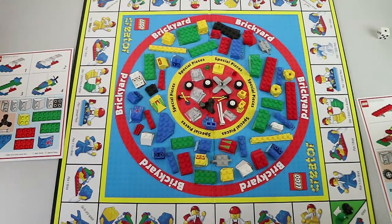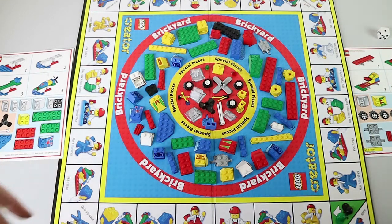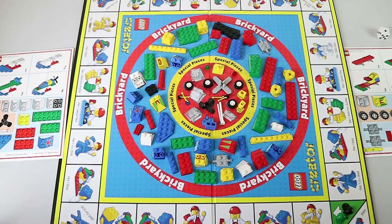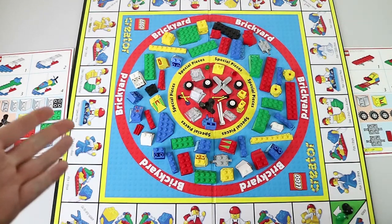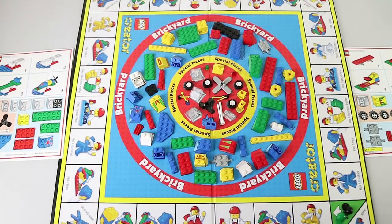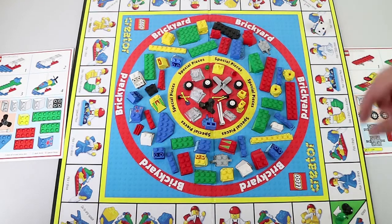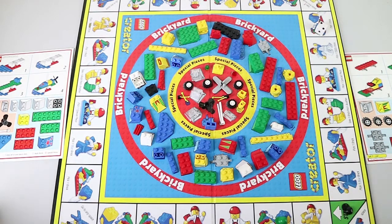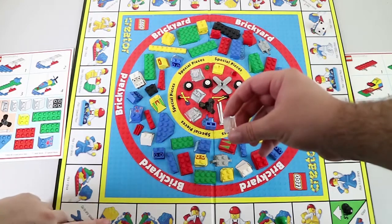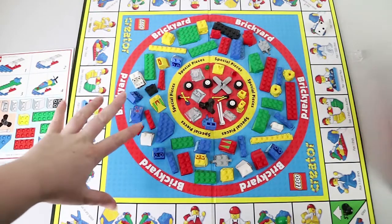We're not going to explain all the rules because it's literally just what you land on is what you do - pick a brick, pick a red brick, take a brick from someone else. The instructions say the player in the brightest clothing should go first. Nathan is the only one wearing any color today, so Nathan goes first.